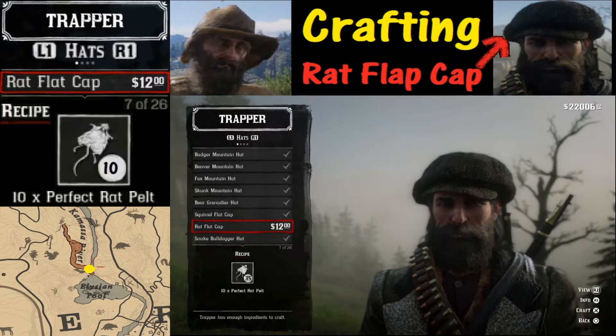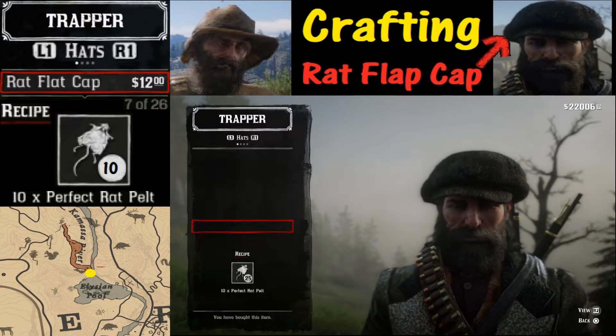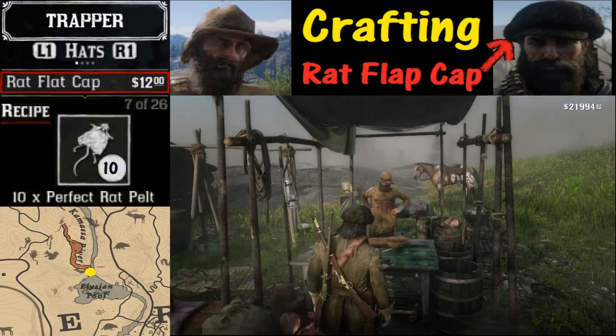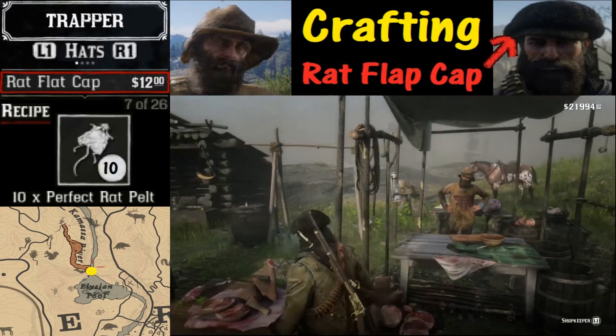Item number 7 is the rat flap cap. Just hit X to craft and it automatically equips it. And you are all set to go.